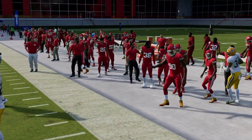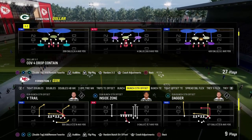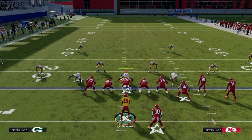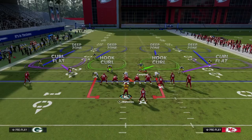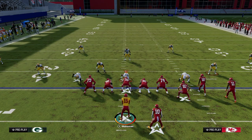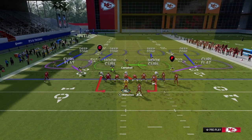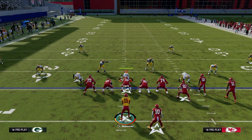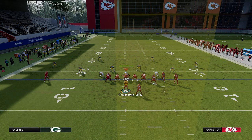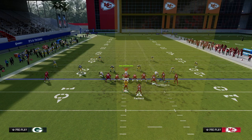The last passing concept is the stick concept — also a triangle concept. With defensive players shown on screen, we're attacking a specific middle section and the vert hook section. Stick does a great job against blitzes and double Mabel coverage, which is popular against this offense. There are a couple of different ways to get to it.